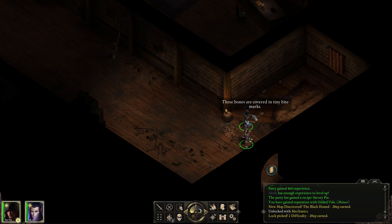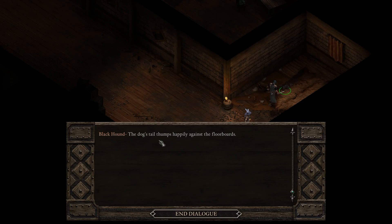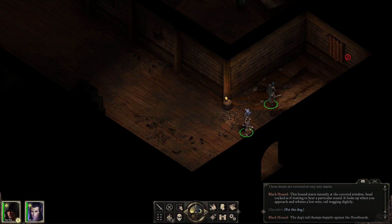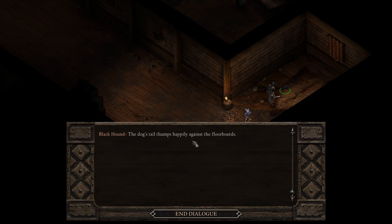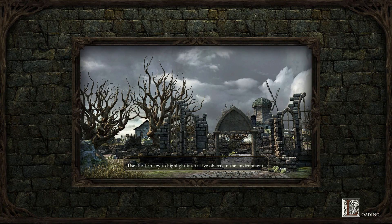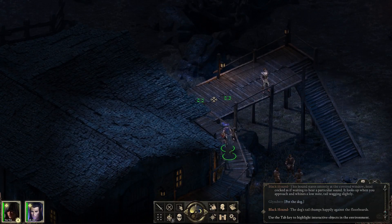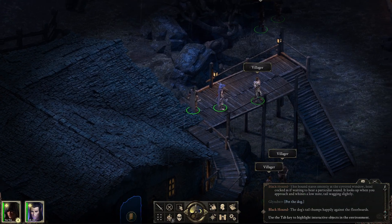A black hound — these bones are covered in tiny bite marks. This hound stares intently at the covered window, head cocked as if waiting to hear a particular sound. It looks up when you approach and whines a low note, tail wagging slightly. Pat the dog, of course. The dog's tail thumps happily against the floorboards. He's probably waiting for his master's return. I'm going to pet him again — I'm not going to leave the dog alone. What kind of monster would just leave the dog there? We're heading back out — I want to go and check on that tree.